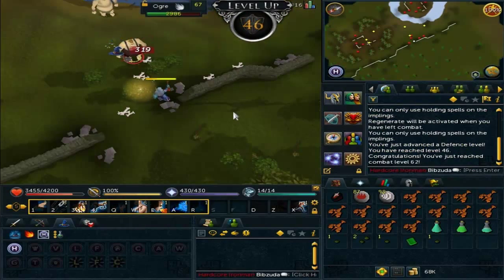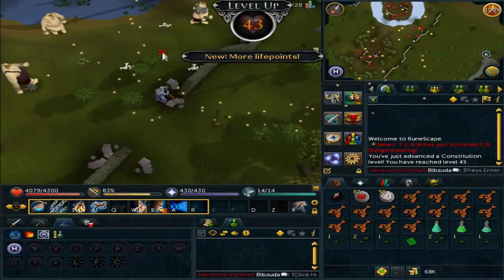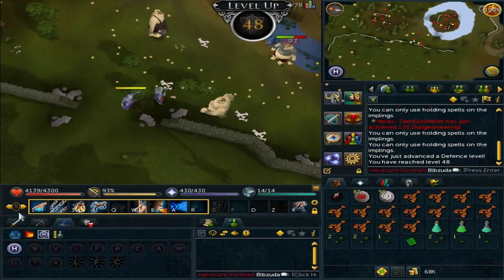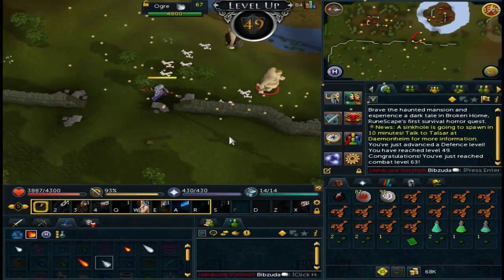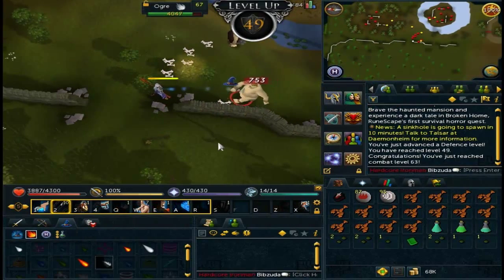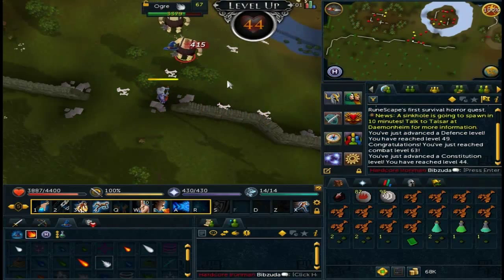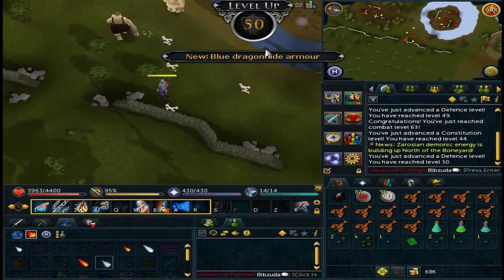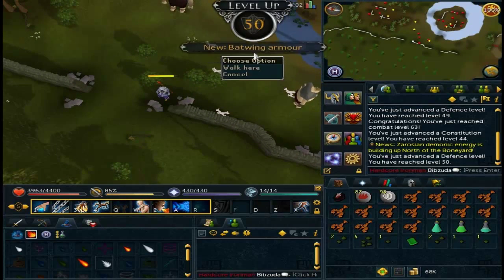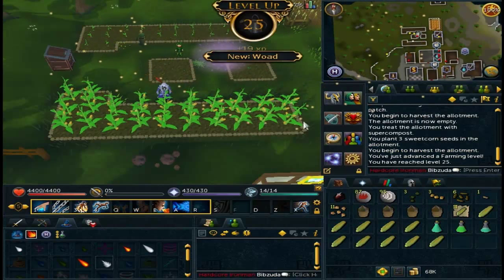I went back to Ogres for my defense experience. I wasn't really sure where else to train, but it was much faster than Magic because I have my Ivan Staff and I hit much more often and much higher, so it only took me like 45 minutes or an hour to get these seven levels. Right here I'm about to hit level 50 defense — boom, there it is. Rune Armor unlocked as well as Batwing, which I'd already made and it's in my bank, so I can now wear it.